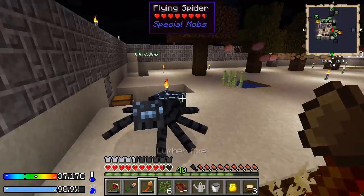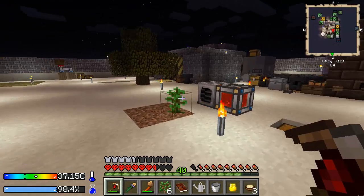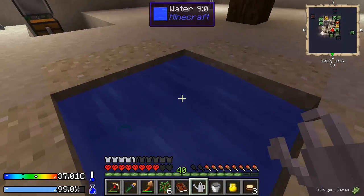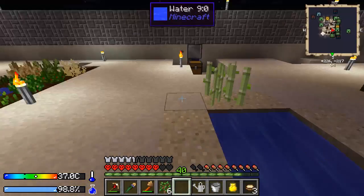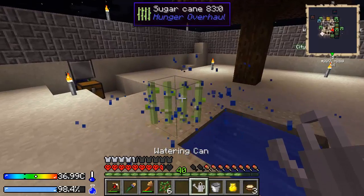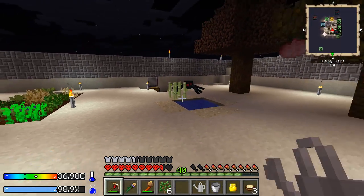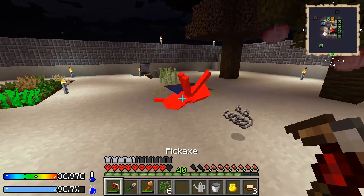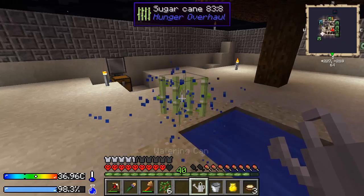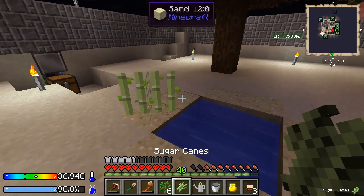Speaking of spiders that can one-shot you — that thing appeared out of nowhere, it can fly. Scared the heck out of me. Holy crap, Harvester, don't do that to me. Come on, just grow once and I can plant you twice. Another spider coming in. What are you — poison? Do not hit me, I do not want to be poisoned. There it goes — now we can start multiplying it.